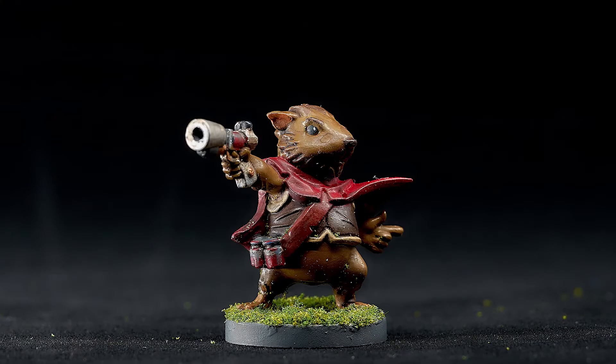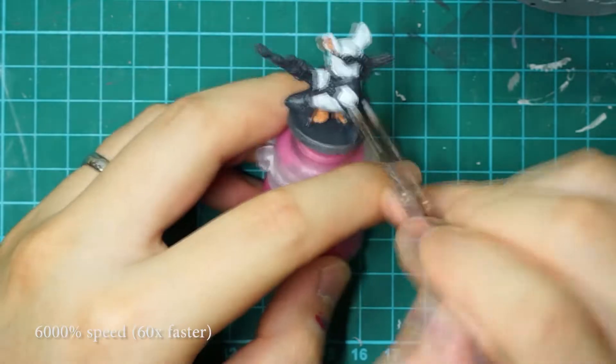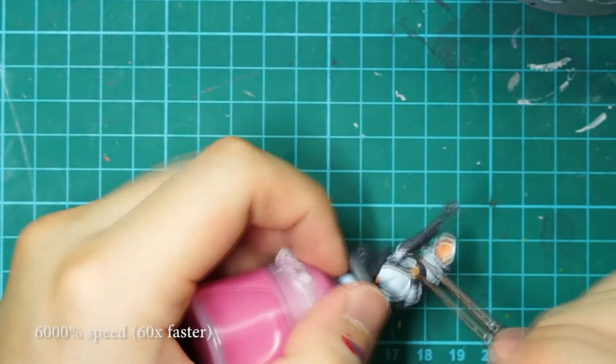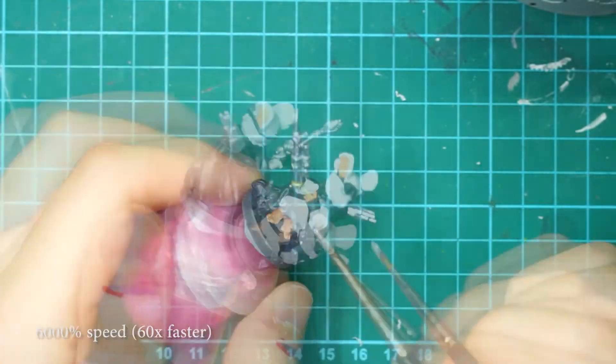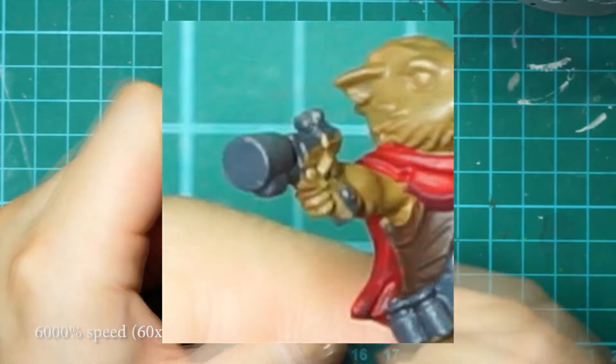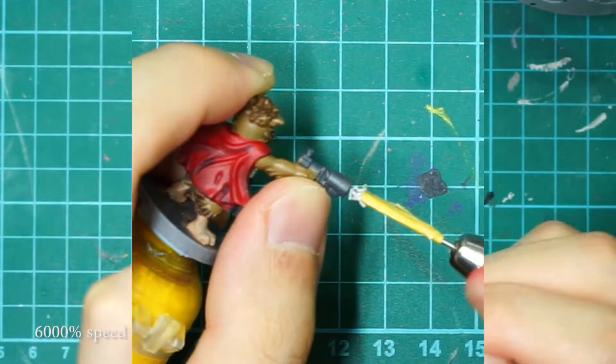Next is Ringer. The problem I faced with Ringer were his bottles — I had not faced this challenge before. I had to paint the bottles to look like they were half full, and the key was in the shadows and the reflection, so I tried my best to work it in. Also for Ringer, the end of his pistol did not have a barrel, so like any good space marine bolter, I drilled one in.